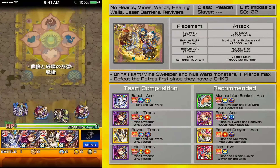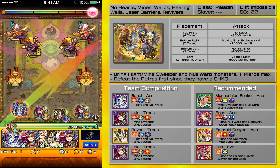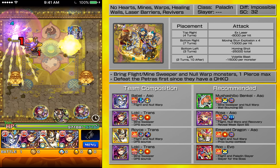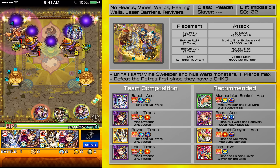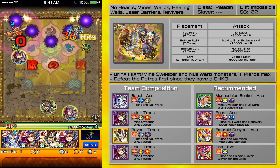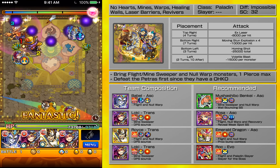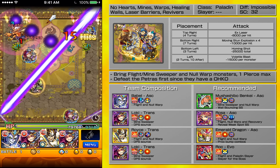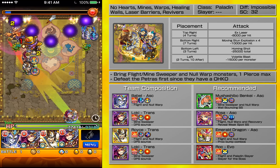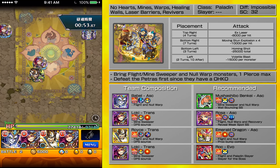I think four Lokis will work okay as long as you clear off the Petras, because the Petras have a laser barrier, so his lasers are pretty useless. The warps are the thing that kind of screws up Loki a lot, that's why it's not great. That's why you want to have a Royce in there for safety. If you don't kill the Petras, they shoot a giant Volatile Blaster — one hit kill. There's no ifs, ands, or buts, unless you do an immune strike shot and get lucky.